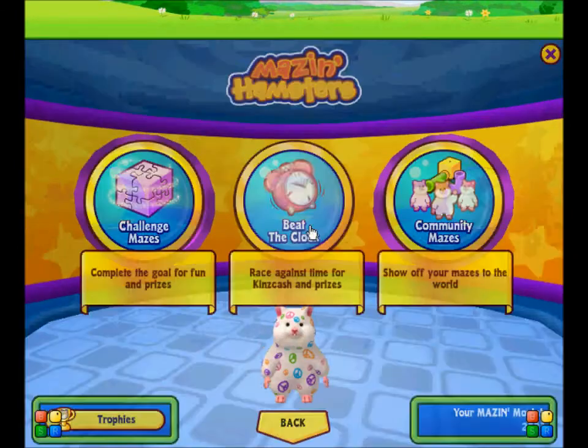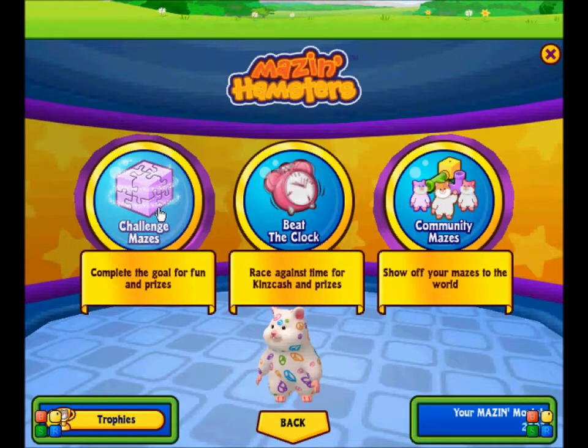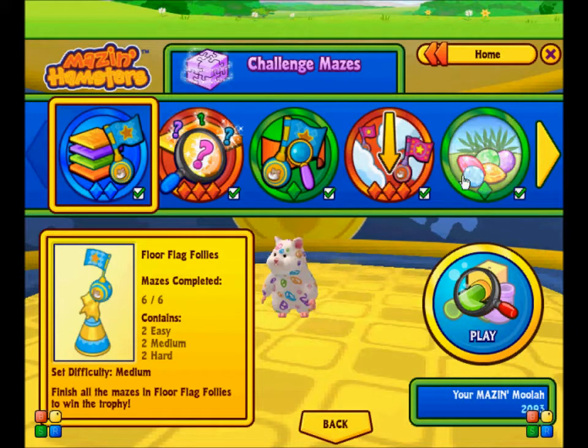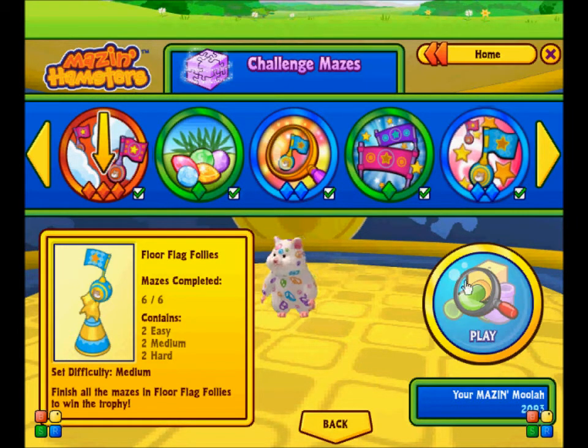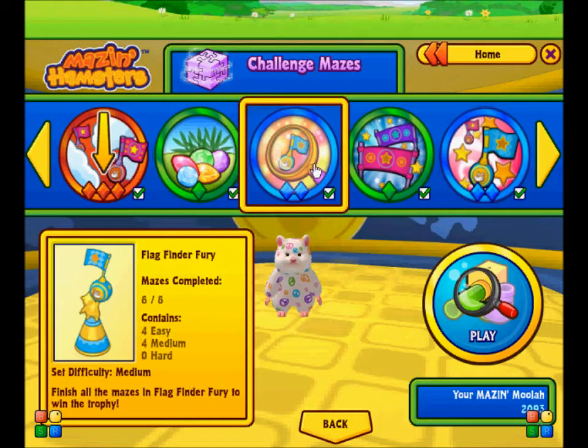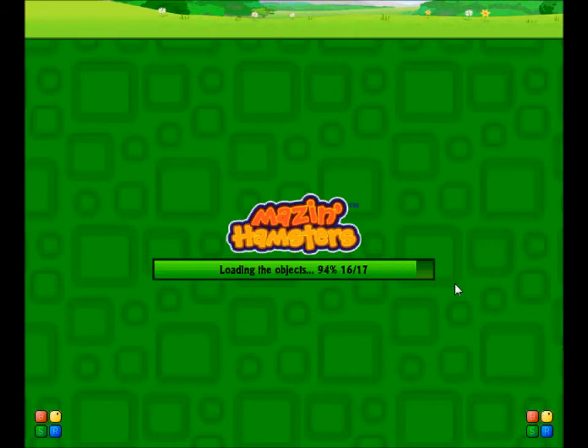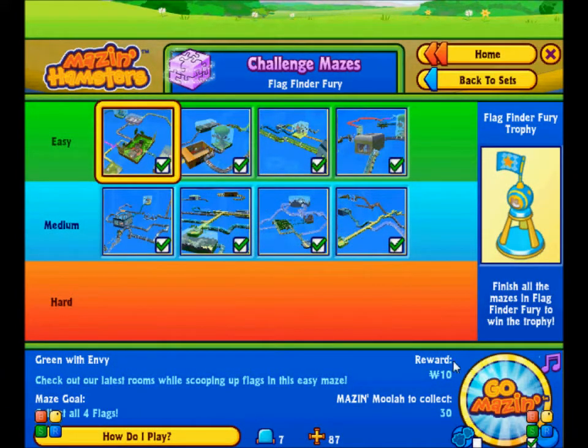If you go to Play Mazes, there are three options. Let's go to Challenge Mazes first. You click one of these and each of them has a whole bunch of different mazes — that one has six, and there are tons of them. You click Play to look at all the mazes. That one has eight. You click Play and it takes you to a screen showing different mazes in easy, medium, and hard levels.